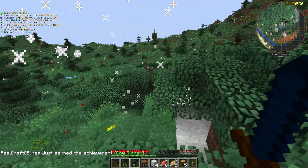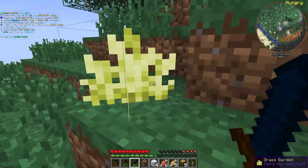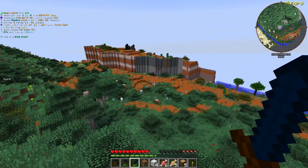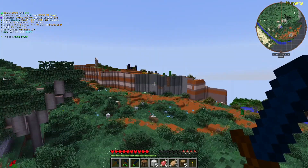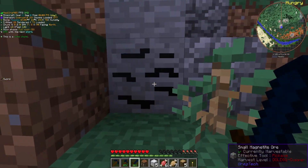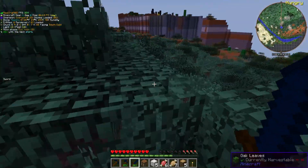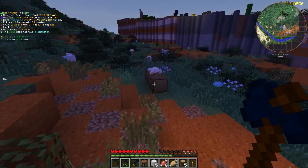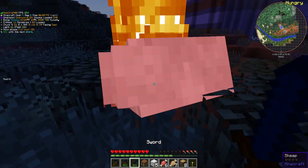We need a couple more sheep so we can get our wool and make ourselves a bed. Look at that over there - that's actually a nice-looking mesa! I like the way it's shaped; we could actually build a base up in there. We're going to have to hurry obviously because it's starting to get dark. I'll probably do a jump cut so you don't have to watch me sit through nighttime doing nothing - though we might be able to get a bed so I may not have to cut.